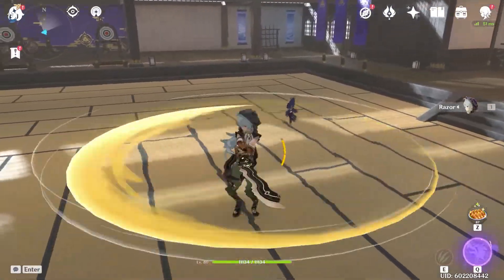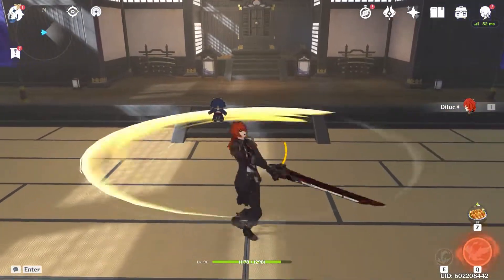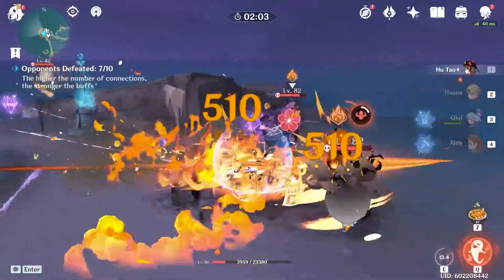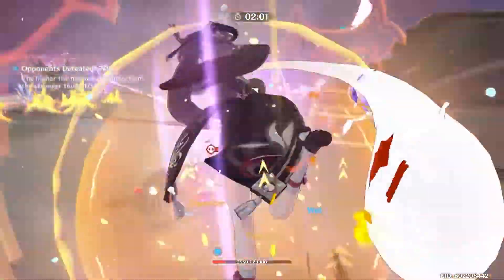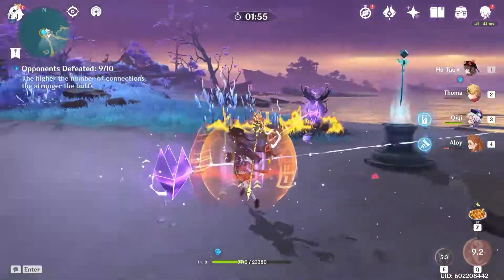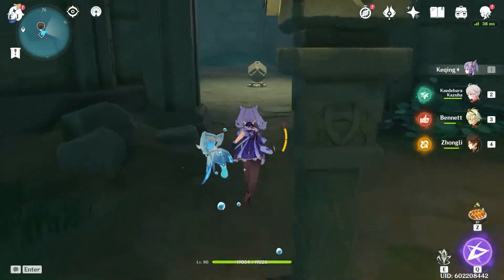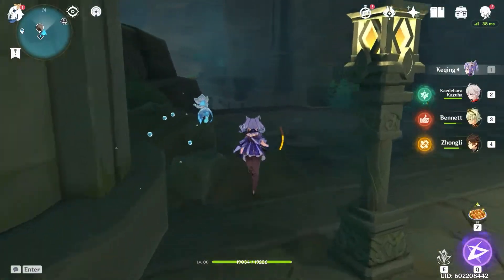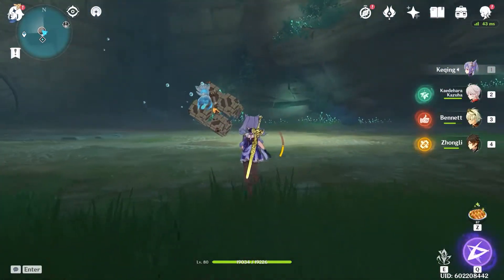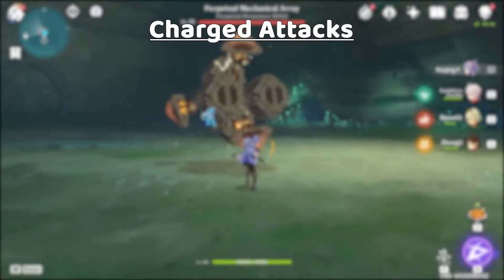Unlike other claymore characters' charge attack that basically involve them becoming a Beyblade or doing whatever else, Ito's charge attack has three different attacks depending on the amount of Superlative Superstrength he has. I'll call this SS from now, just because it's easier to say. SS stacks up to 5 times and goes away after 60 seconds, and there are many ways to gain SS stacks like normal attacks, elemental skill, and elemental burst states.